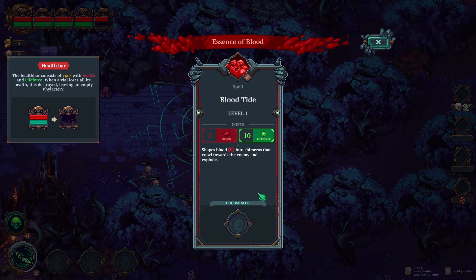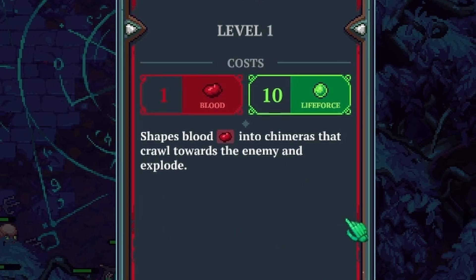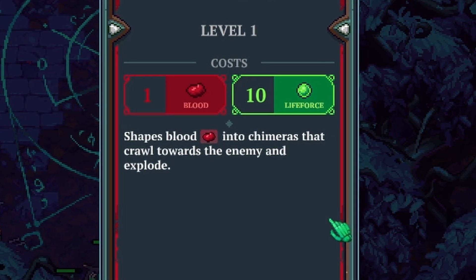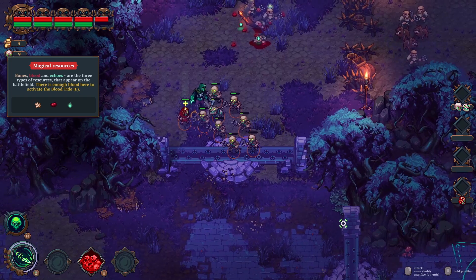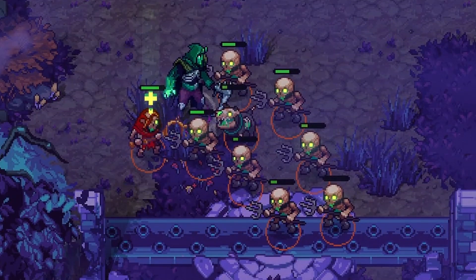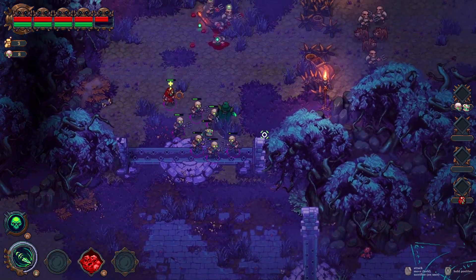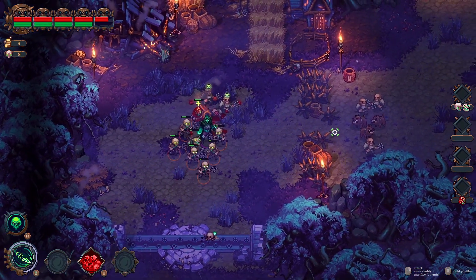Oh, I got a new spell — Bloodtide. It shapes blood into chimeras that crawl toward the enemy and explode. That's kind of cool. Are they just dying? Yes, I think they're just losing health just being there. Yeah, that guy's dead. So I guess you have to be fast.